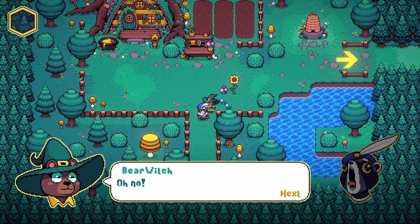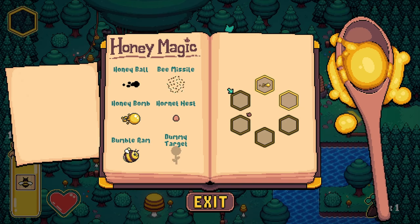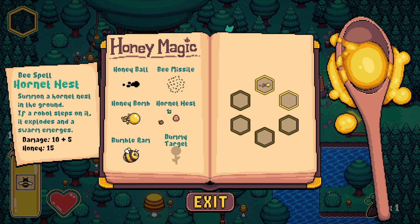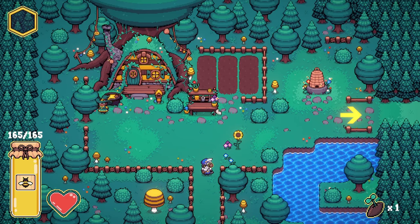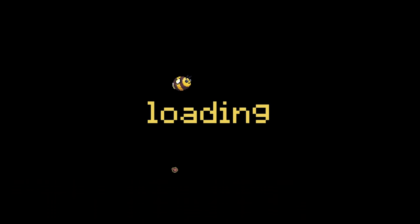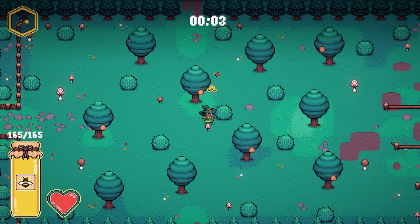Robots are attacking the forest. Let's switch out some of our spells. Feels like honey ball is kind of a necessary one right now, and then we have a second option. Honey bomb has a good amount of AoE, so we'll go with these two. Double up the honey and away we go.